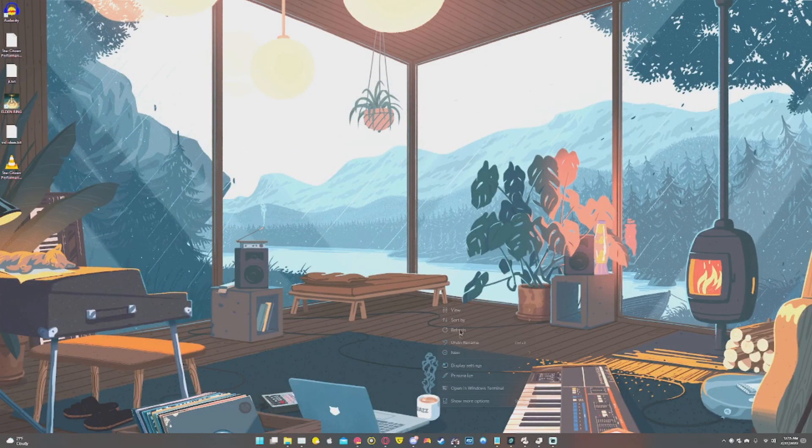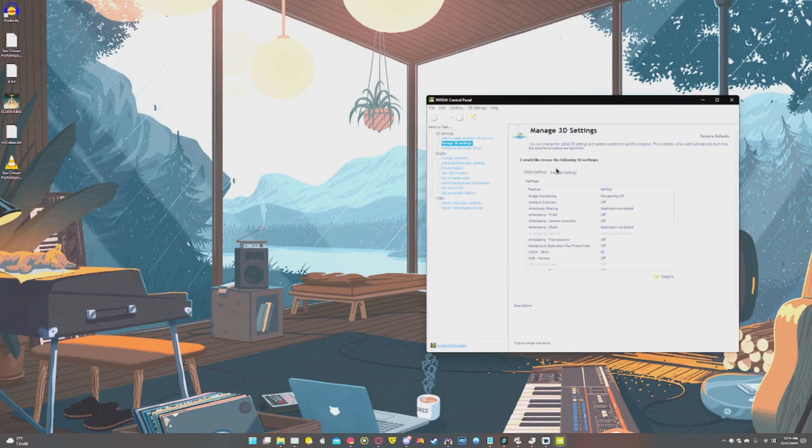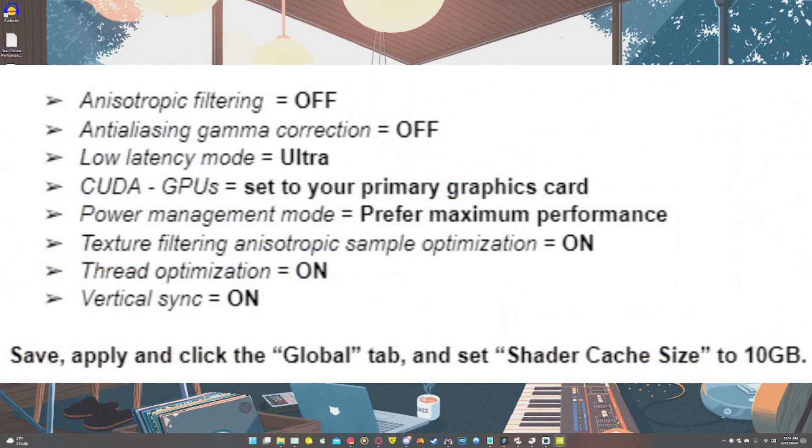If you have an NVIDIA graphics card, right-click on your desktop and select NVIDIA Control Panel. Go to Manage 3D Settings, under Display select the Program Settings tab, and click Add. Add your StarCitizen.exe file and adjust the specified settings: Anisotropic filtering — off; Anti-aliasing gamma correction — off; Low latency mode — ultra; CUDA GPUs — set to your primary graphics card; Power management mode — prefer maximum performance; Texture filtering anisotropic sample optimization — on; Thread optimization — on; Vertical Sync — on. Save and apply, click the Global tab, and set Shader Cache Size to 10GB.